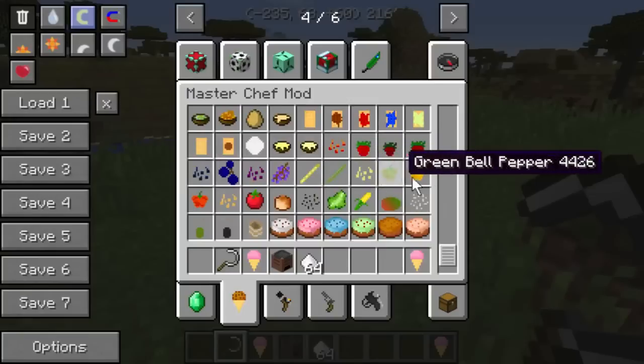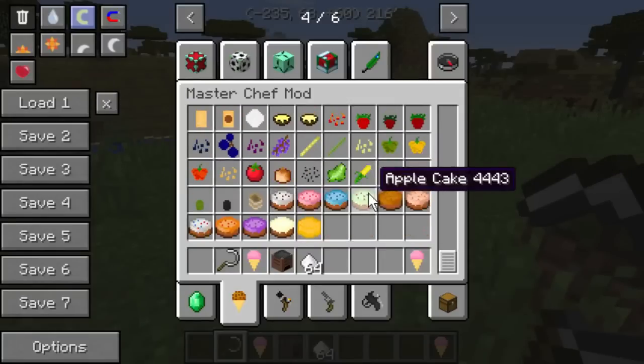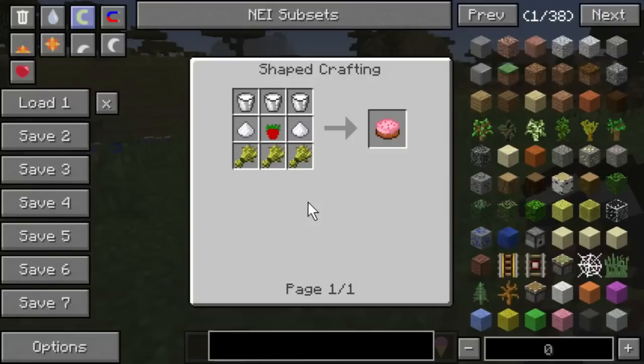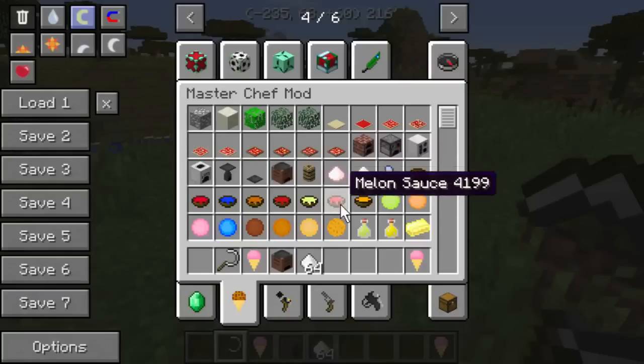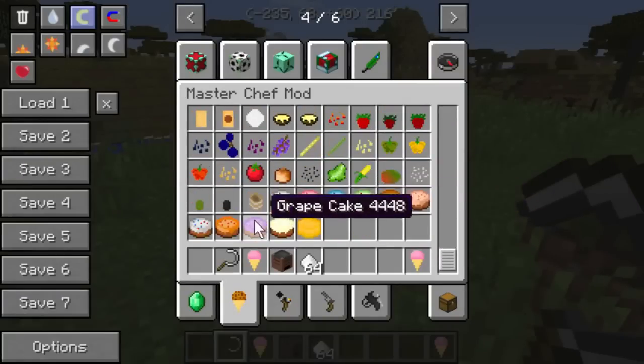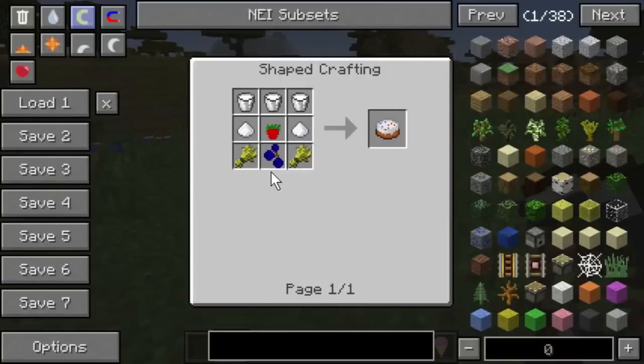Oh, and here's grapes too. As far as I know, all of this will spawn in different biomes throughout the map. You can also make different cakes, like strawberry cake, or if you want to make a fruit cake you use blueberries and strawberries.